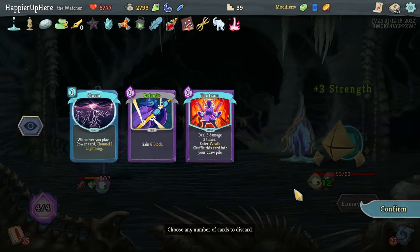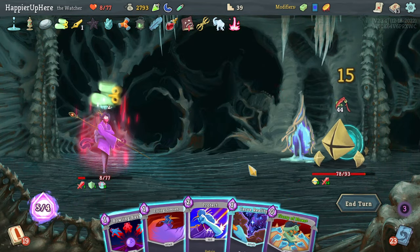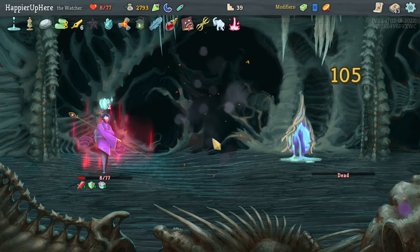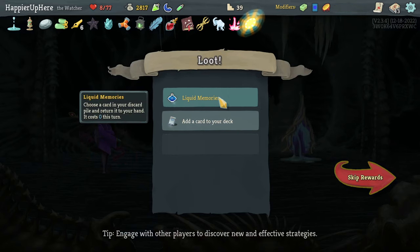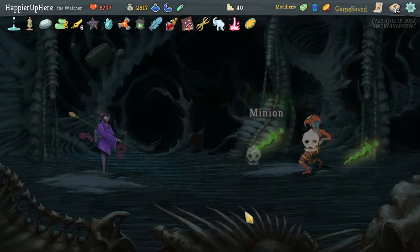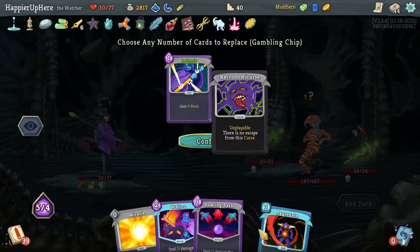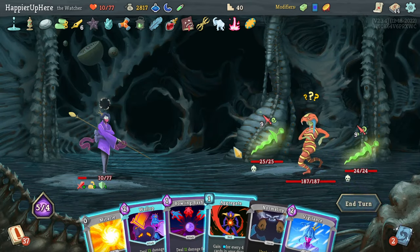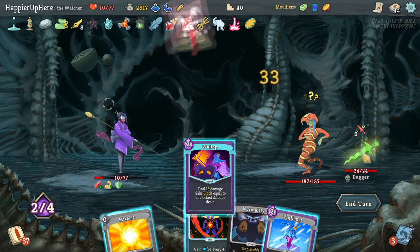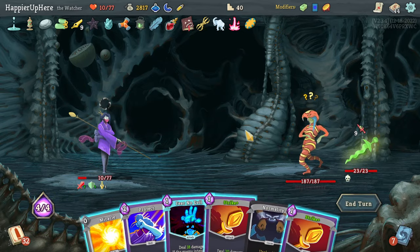I think I have to try to kill — entering Wrath, Flurry of Blows, Bowling Bash, Flying Sleeves, Car Reality, Smite. Good. Got Gambling Chip: at the start of combat discard any number of cards and draw that many. A Liquid Memories potion. Cold Slam, Summoning Fury, Sash Whip — Sash Whip was pretty good. At 8 HP for this Eruptomancer elite — that might be a problem. I have Wallop I can play twice and Bowling Bash. Get rid of Normality and keep Aggregate. Of course I got Normality. At least Wallop is played twice — kill one and double play Wallop to get rid of minions.